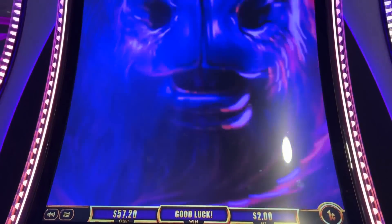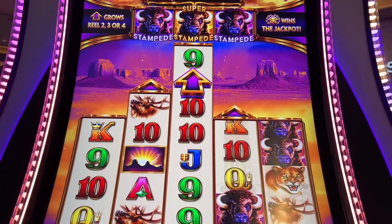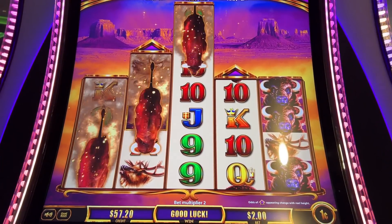All right, here we go, here we go. Luck has arrived. What have we got? The Super Stampede feature? Yes! There it is. Now fill the board, fill the board.